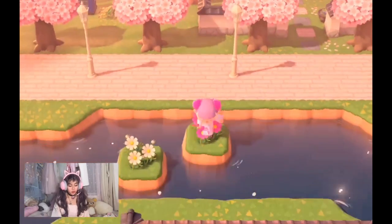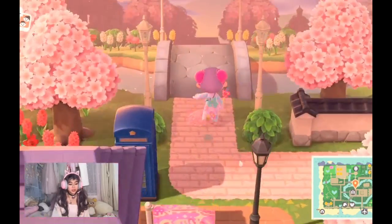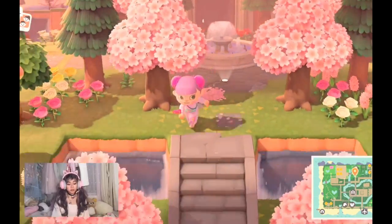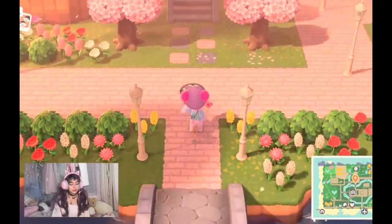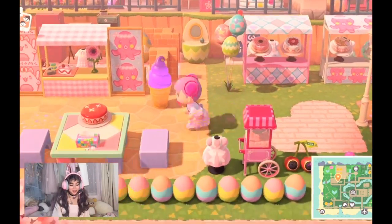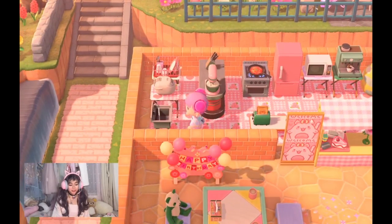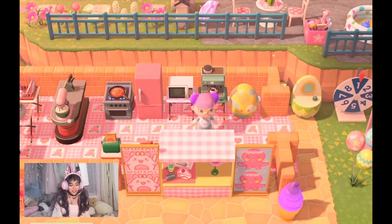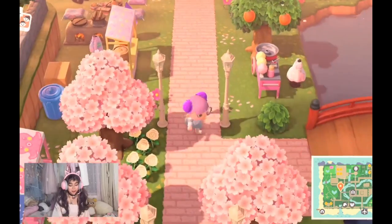Going back to the plaza and towards this bridge, I'll show you where my museum is. I'm not going to go inside the museum because everyone's museum is the same. To the left is my little candy kawaii fair. There are little cakes, donuts, a place where you can eat and have a good time, and I also have a little kitchen right here behind the stalls.